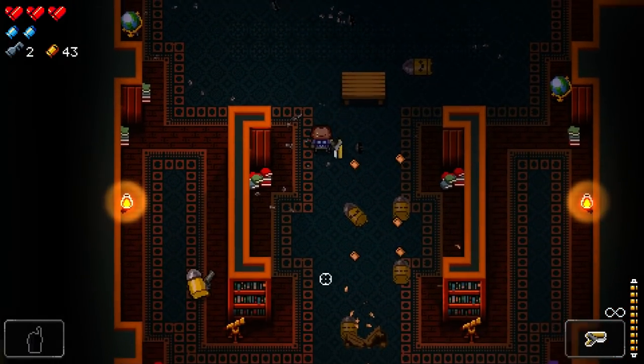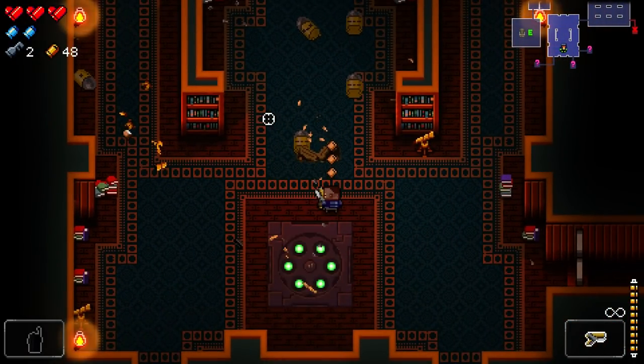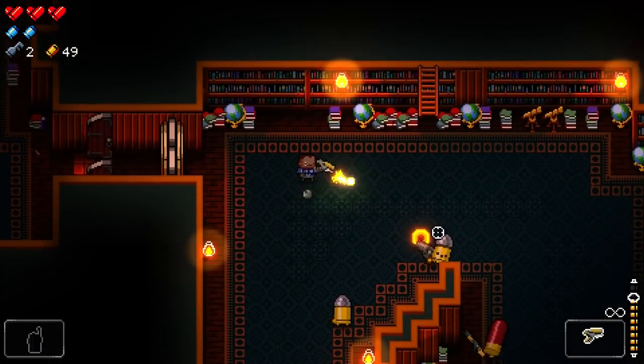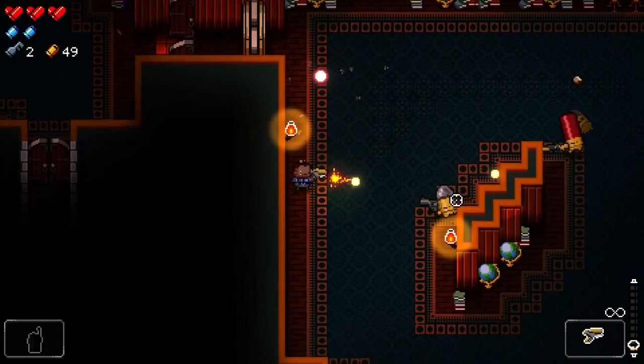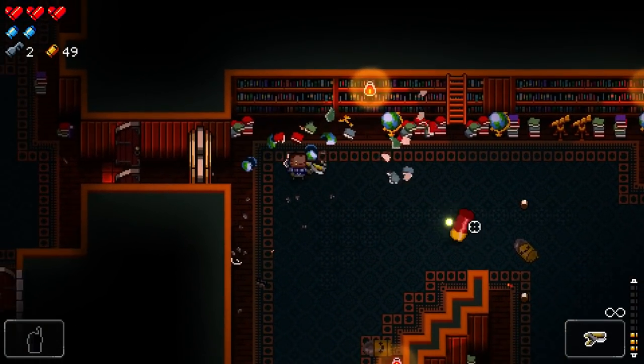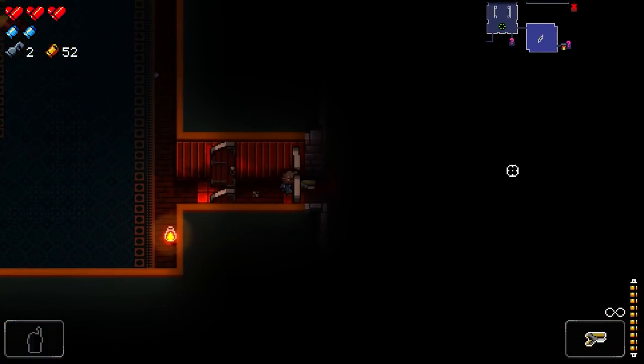You can spend casings inside your shop to buy hearts, items, keys, ammo — basically anything you can think of. You get these randomly as enemies die, and once you clear a room, they all collect into you automatically. You don't have to go around hunting down casings on the floor — they just come to you.